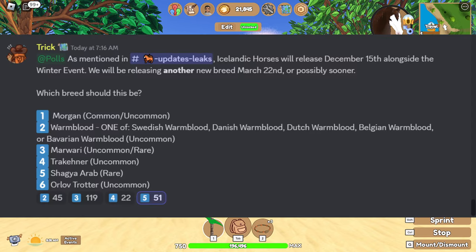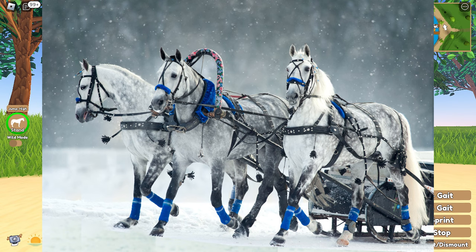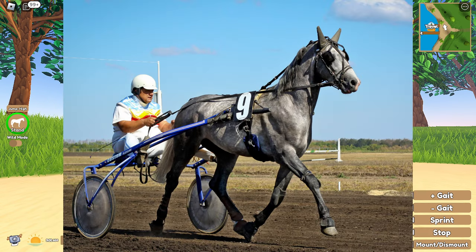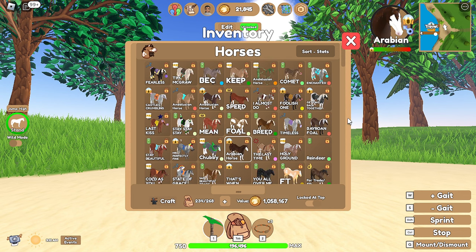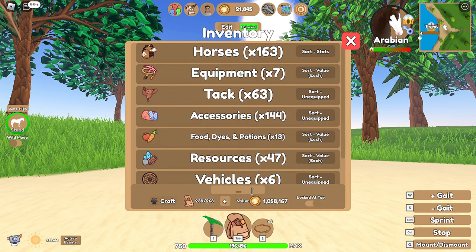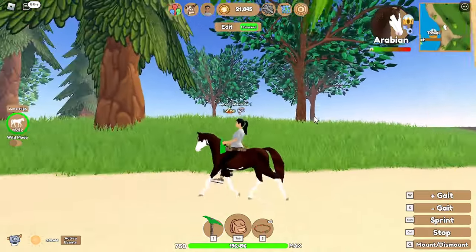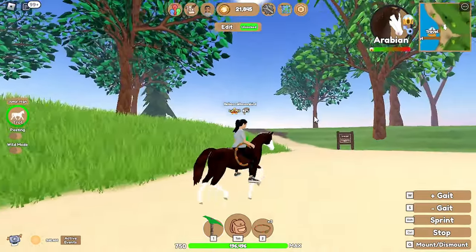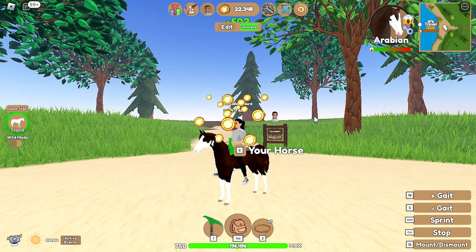The last horse on the vote is the Orlov Trotter — I'm not sure if I'm pronouncing that right, but it's a gaited horse used in trotting carriage races. I'll put some pictures on screen. These would be considered uncommon horses, around Andalusian level of rarity. I don't have any Frisians in my inventory to compare, but my guess is they'd have a gait similar to the Frisian, which steps a little higher than the Arabian. If the Orlov Trotter was added, I think people would use them with carriages a lot more often since that's what they're used for in real life.